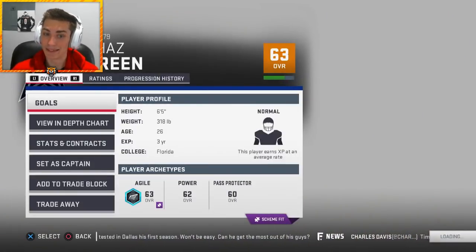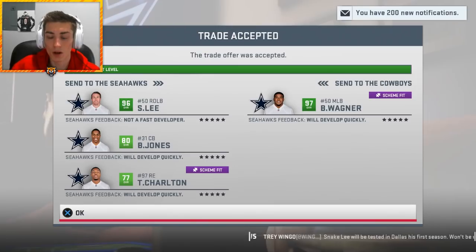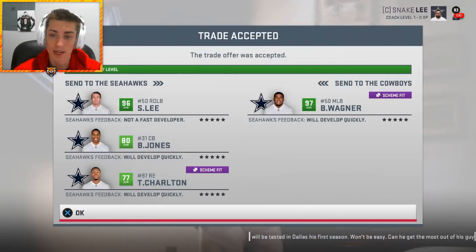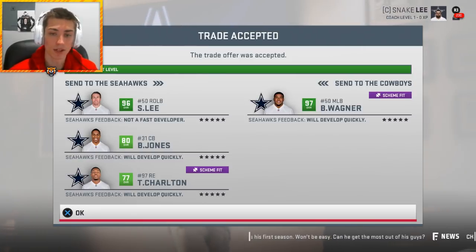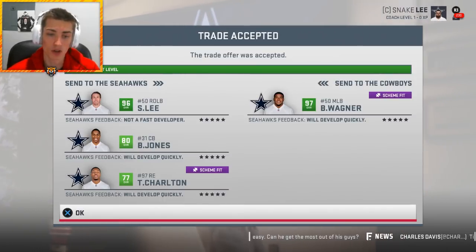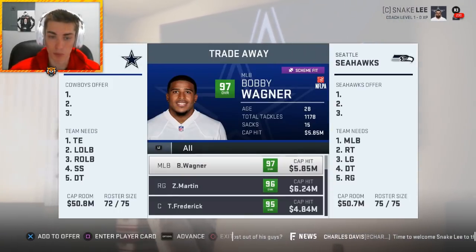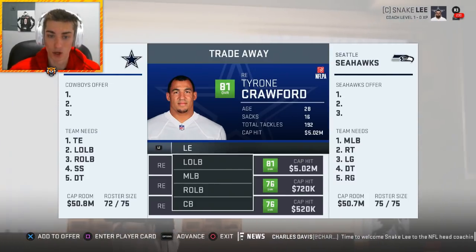I was testing it before going for Earl Thomas, but it's going to be Sean Lee, Byron Jones, and Taco Charlton for Bobby Wagner. We basically replaced Sean Lee with a better, younger beast linebacker. We're trading Byron Jones — not in my future plans at all — and Taco Charlton as well, who has no space on the defensive line. I'm also going to try to trade Randy Gregory and Charles Tapper if I can.